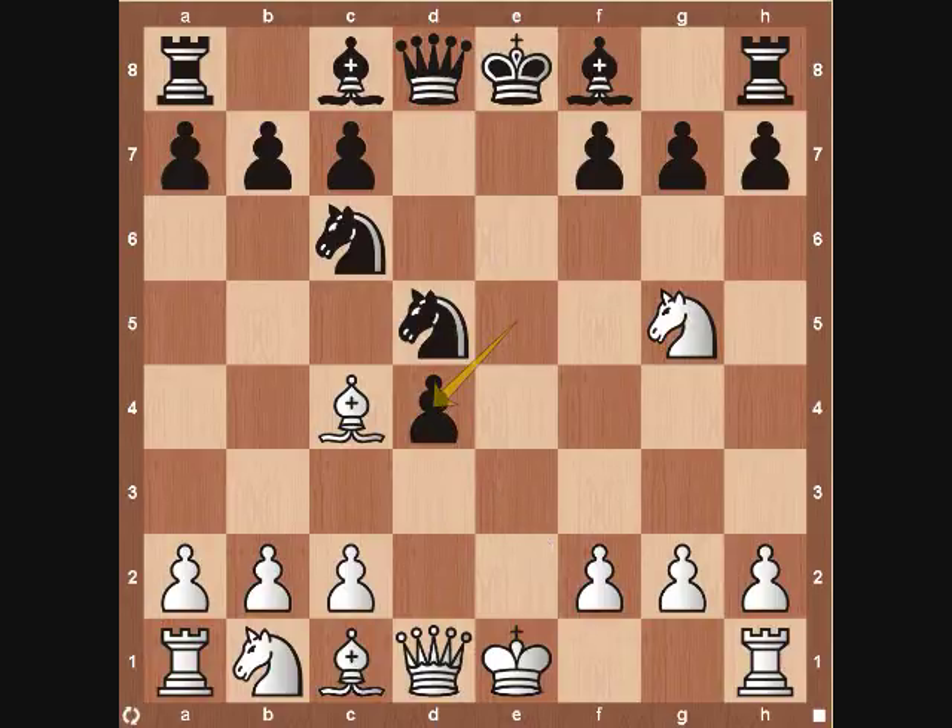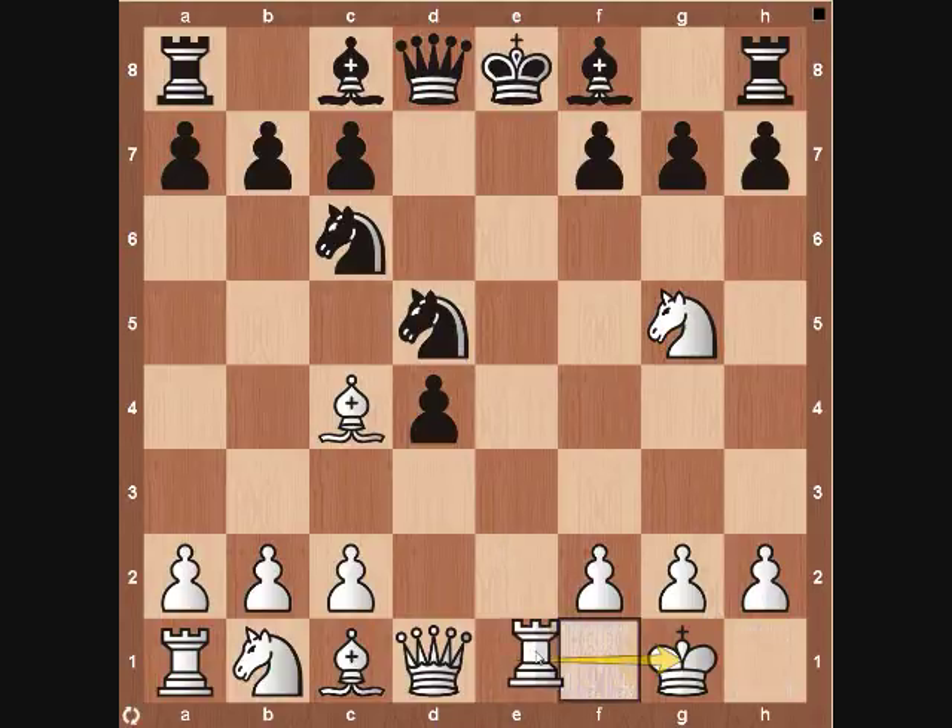After white castles on the king side, white is really looking to get this rook involved into the game — eventually wanting to bring the rook to e1. That's a very strong attacking resource that the Fried Liver Attack doesn't always get to. So keep that in mind as we go over the four variations you may see from black.